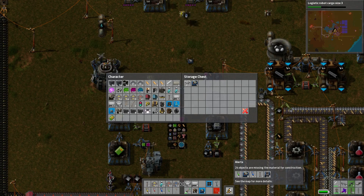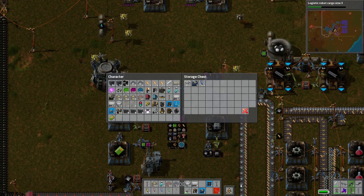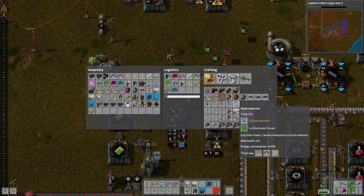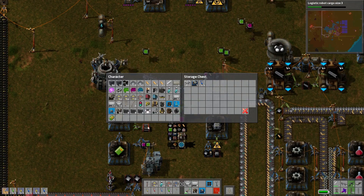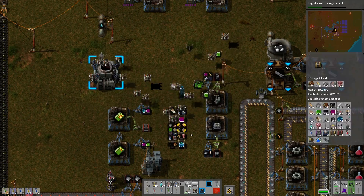We won't make a factory-making-factory — that's just too much. We are making those guys, just making a bunch of inserters. This is the last time we're going to have to make the inserters ourselves, so we'll just deal with it. Need more power stuff — we should probably let the system make those power lines.